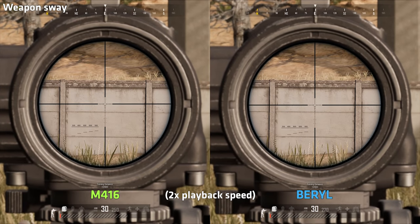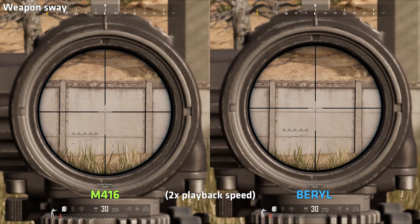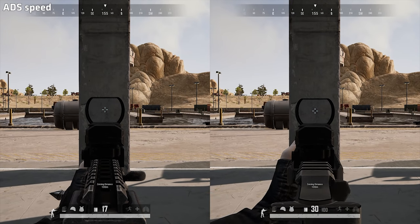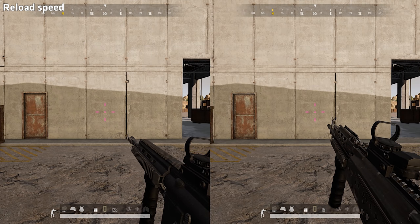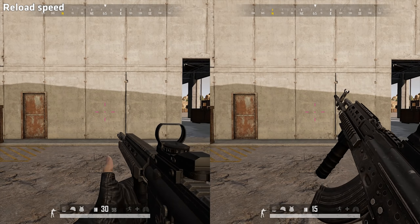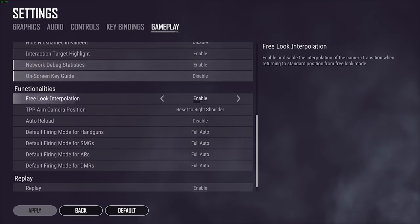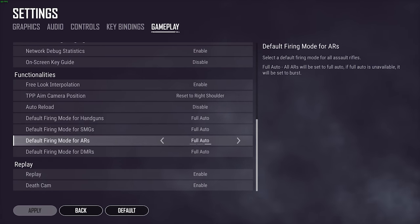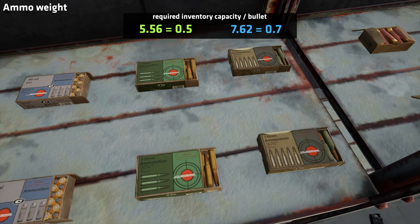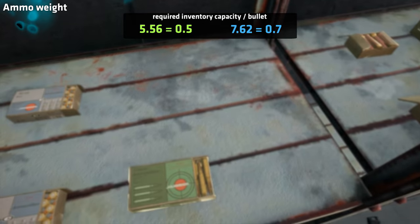When looking at the sway of the weapons, the M416 has less sway due to being able to equip a tactical stock. The ADS speed of the weapons is identical. But when testing the reload speed, the M416 again comes out ahead, so picking up an M416 in a hot drop will be preferable as you'll be able to shoot faster. Also, don't forget to have your assault rifles default to full auto in the settings, because otherwise you'll have to click through a useless burst mode with the Barrel, which will delay you further. The ammo weight is lower for the M416, allowing you to carry 30% more ammunition in the same bag space — meaning you can carry more grenades, smokes, healing, and so on.